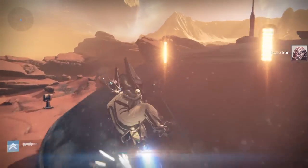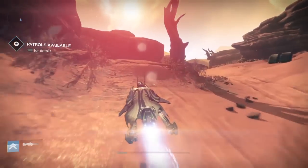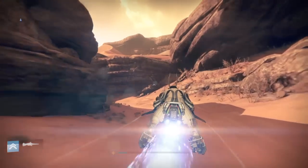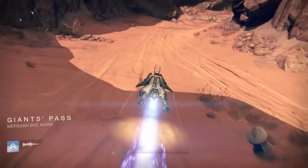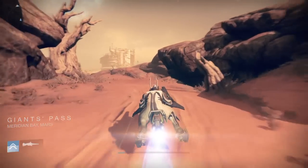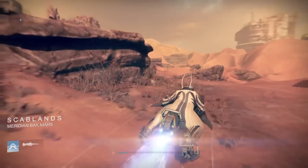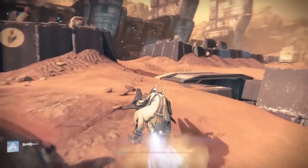That is how you farm relic iron and relic crystals for your void edge sword. It is exactly the same for the other swords but the materials and planets change. The void edge uses relic iron only. I think either the arc edge or the solar edge uses spin metal, and another uses spirit bloom. If you're not sure what material your sword needs, just Google it — it's really easy. That's literally how you do material farming.